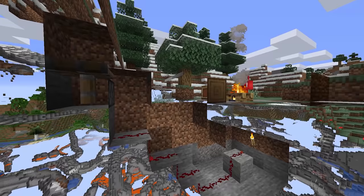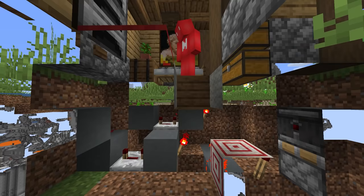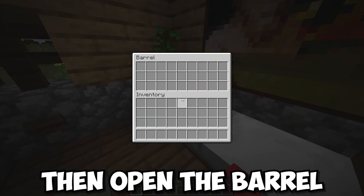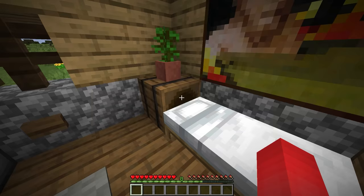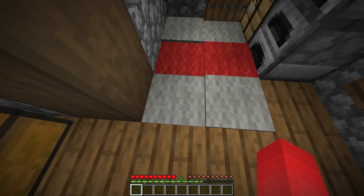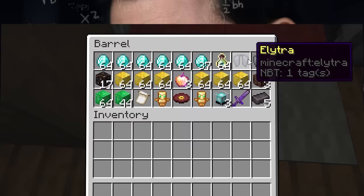Number twenty-two: redstone can make for a pretty great way to hide your valuables. But if anyone has any kind of passing knowledge of how it works, it can be pretty easy to figure out. So if we want to get a little more clever, we can take it up a level by making a multi-part entrance. What's beautiful about this system is that if someone ever finds out the pattern, you can just add on more steps. At a certain point, even if they're keeping up with you, they're just going to get tired of it — and that exhaustion likely means your items are going to live to see another day. As long as you remember the pattern, you'll be able to access them as well.